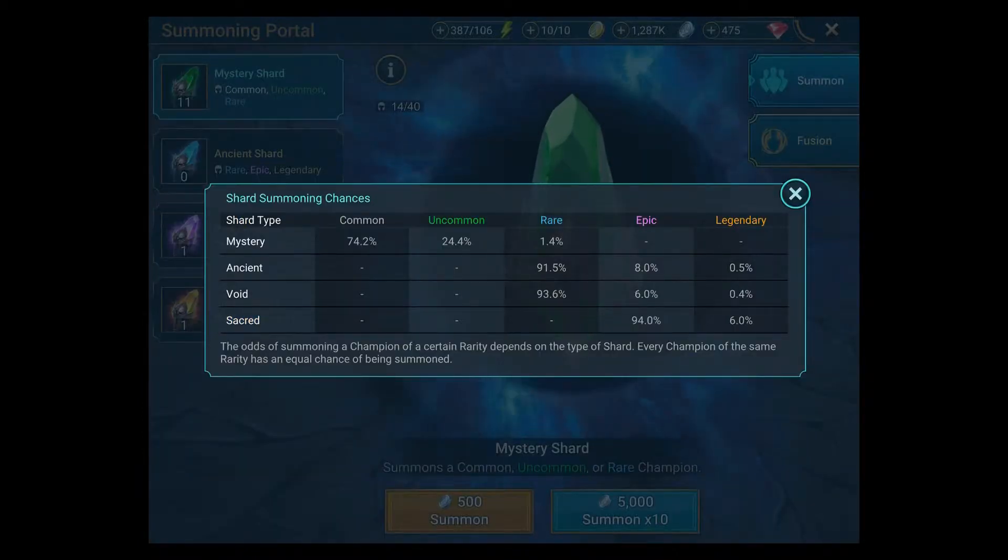You can see here the chances of summoning. With a mystery shard you've got about a 1% chance of getting a rare. With an ancient shard you've got 0.5% chance of getting a legendary. Void is even less at 0.4%, and then a sacred shard gives you 6% — so you'll probably get an epic, but it's a much better chance of getting a legendary.